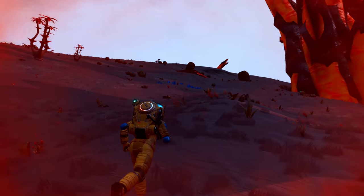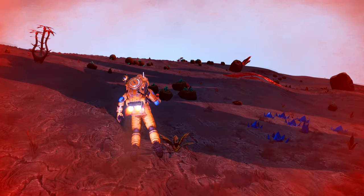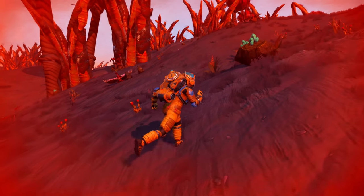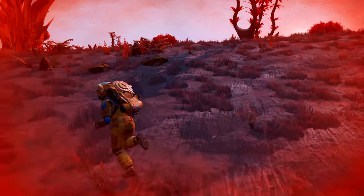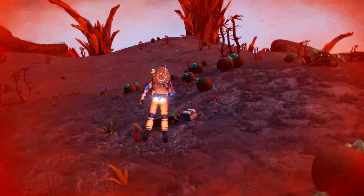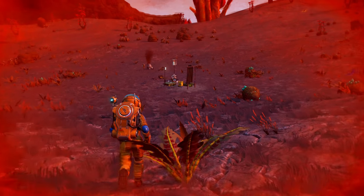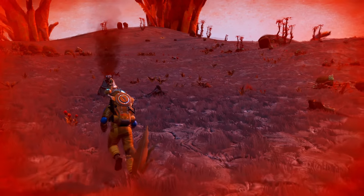All right, there's fewer plants in this direction so I feel pretty good about this, and there's also a mountain so we can kind of see what's going on around us — see the valleys. Yeah, there's not a lot of big plants around here, there's a building somewhere. Where are you at, building? Oh, there's a life box over here, always get it.